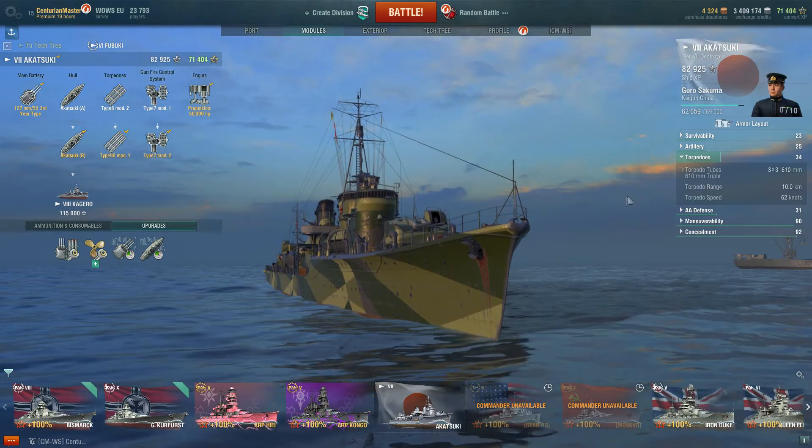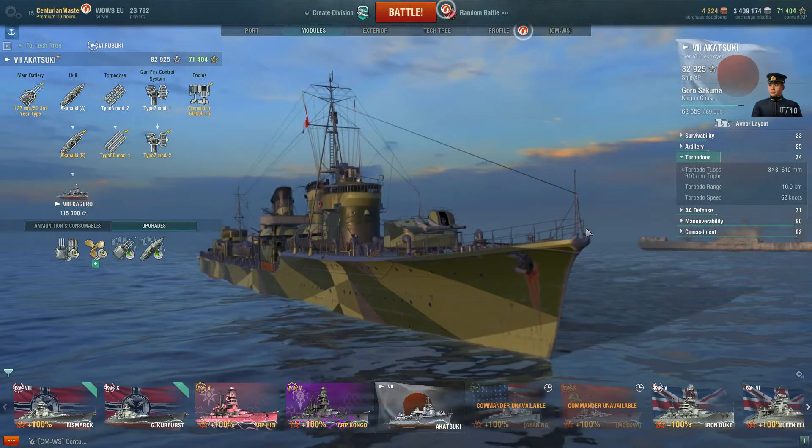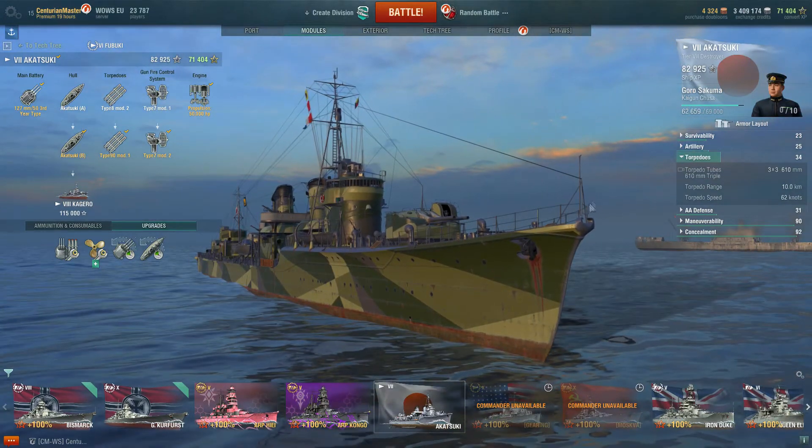Torpedo speed of 62 knots is pretty good — certainly above average. All in all, a decent set of torpedoes on this ship. I'd give it a 70% torpedo, 30% gun breakdown for the Akatsuki.